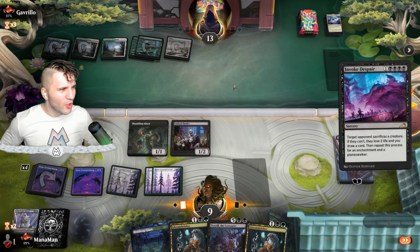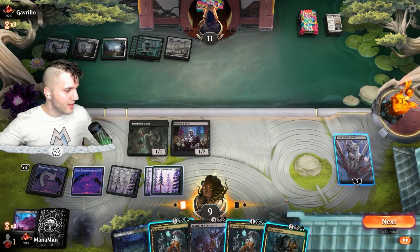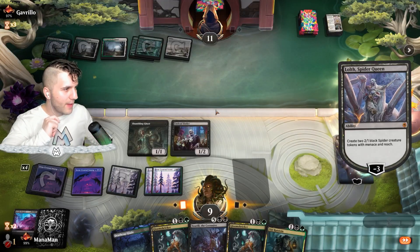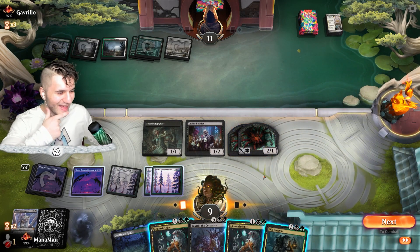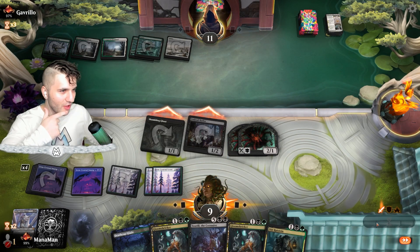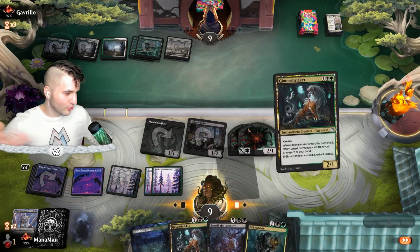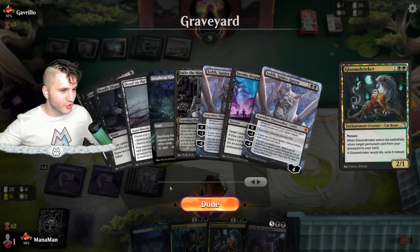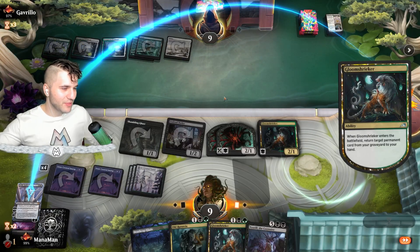Oh, that's got to hurt. Oh, that's got to hurt. And oh, that's got to hurt. Triple team — boom boom boom. We go for Old Rutstein — I think we're just kind of having fun. Let's pop this. I love Lolth — she talks a little bit too much, but I absolutely love Lolth. Let's swing in. I'm going to drop the Gloom Shrieker so we can retrieve a card back, and it does have Menace too. We can retrieve our Lolth. They've got to be so annoyed by now.